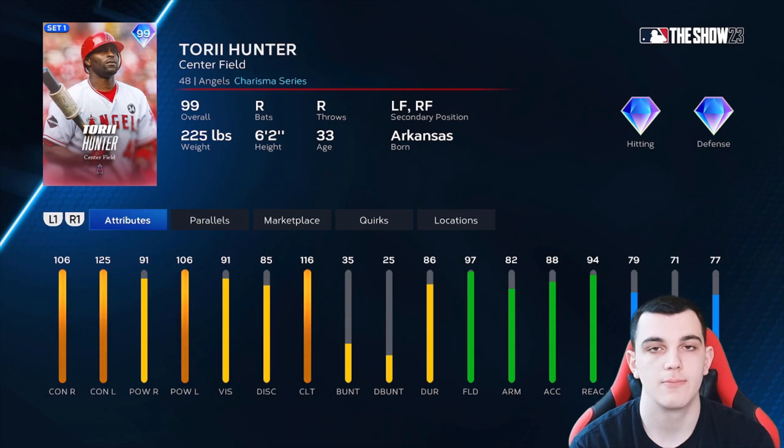Torii Hunter is another B tier card — kind of the exact same situation as David Justice. On paper a very good card, but he doesn't really wow you with anything and I've never seen him in ranked. 106-91 versus righties could be a little better; 125-106 versus lefties is good. 116 clutch is very good, 97 fielding very good, 94 reaction. Speed is in the 70s. Good card, but not as good as the guys above him.